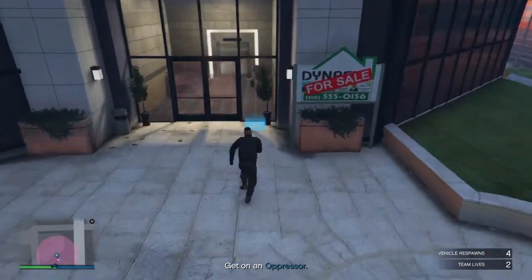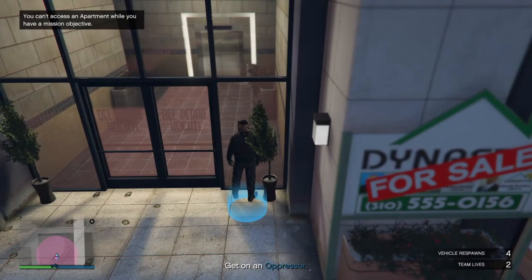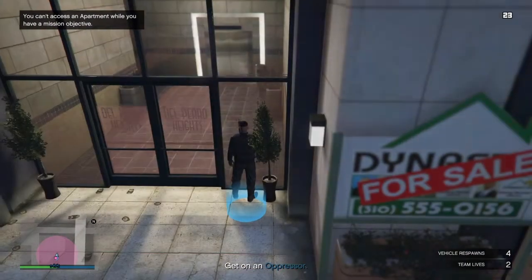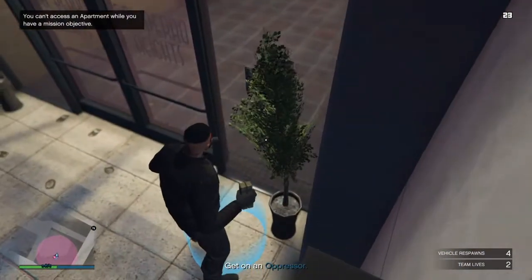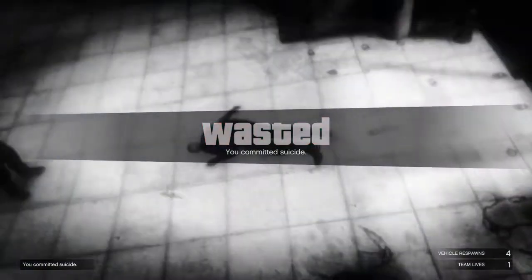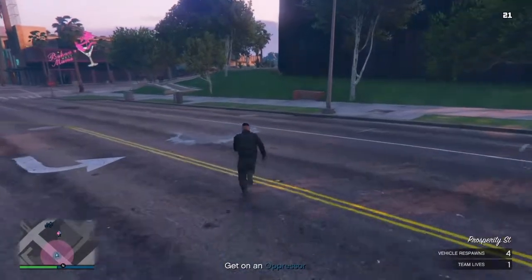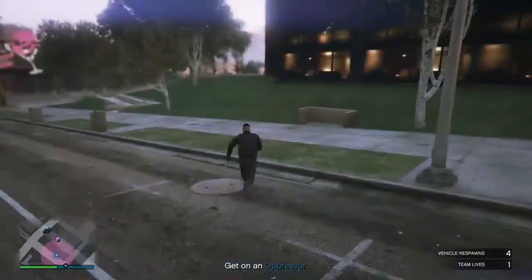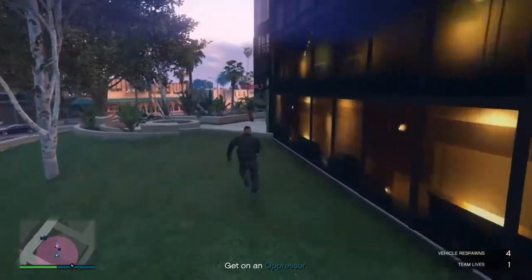So you guys see that blue circle. Unfortunately, you want to go to that blue circle, and as you see at the top left, you can't access an apartment while you have a mission. So now what you want to do is get a sticky bomb, place it right on the door, and then kill yourself. Now it should let you back into your house, so walk up to it and receive the outfit — go to your wardrobe and save the outfit.